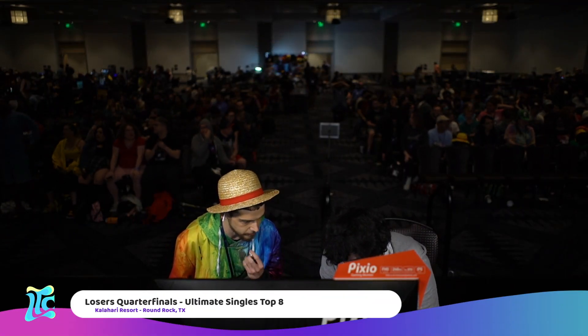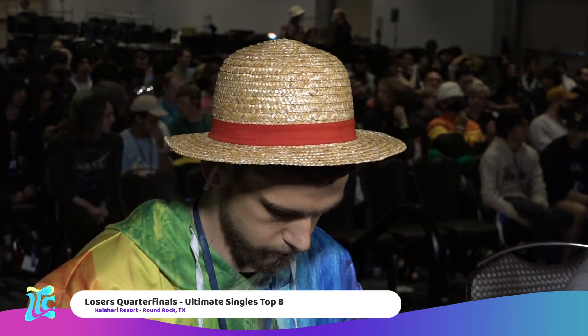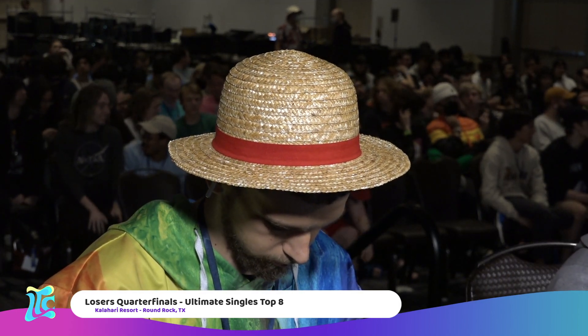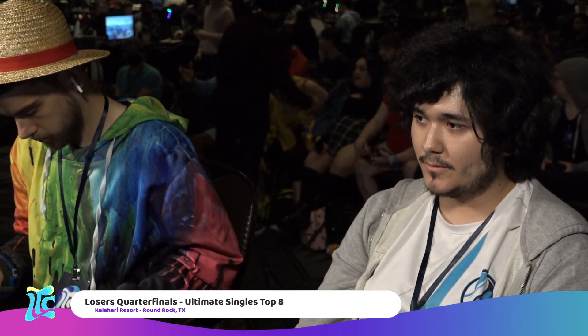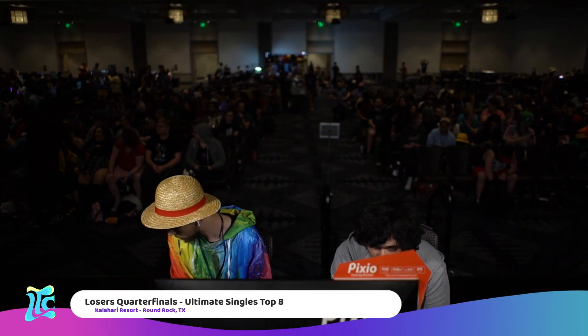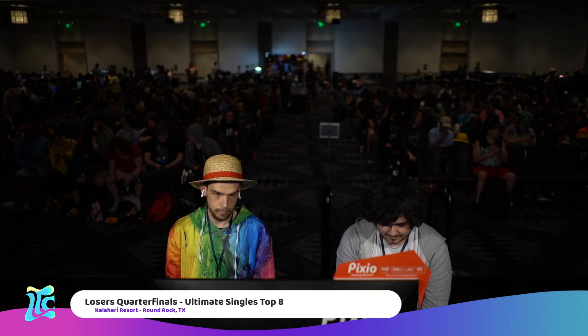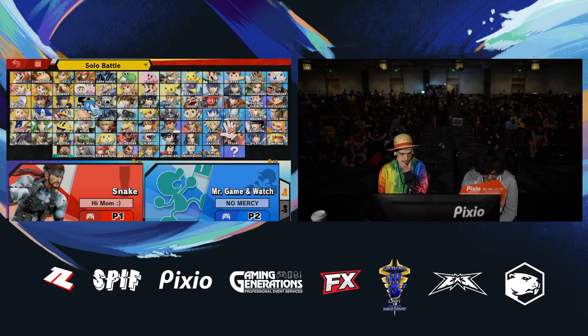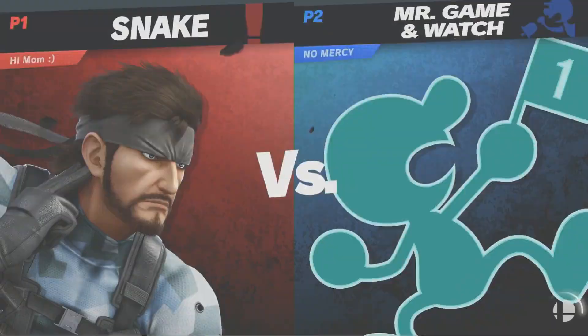AK finding his with that boot, up tilts catching Meister stuck on the platform. It's the same game plan over and over for Apollokage, but you can't stress it enough — it's not about the stage control in this matchup the way Snake would normally do it. It's all about conditioning Game & Watch into committing to something like a jump, a roll, or any of those committal moves while he's grounded. That's where we've seen Apollokage get things like those up tilts to take stocks. Continuing to have a more measured game plan has been absolutely to his benefit.